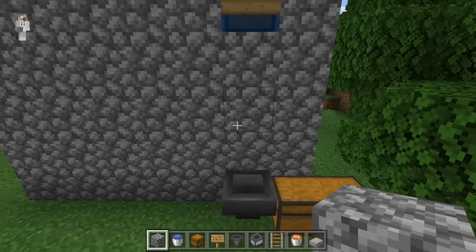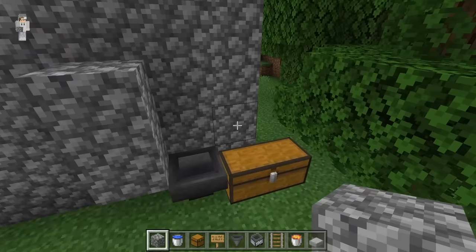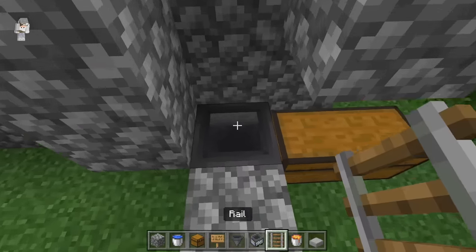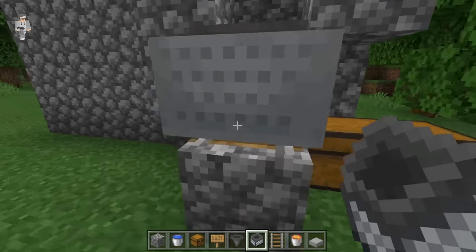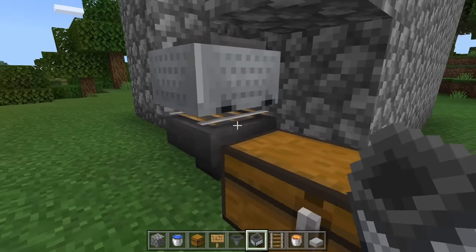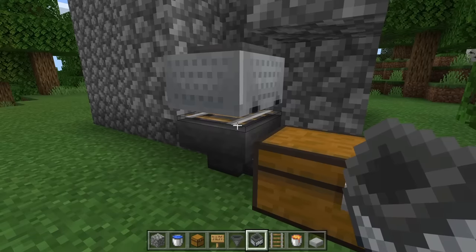The next step is to come over here, then place down two solid blocks. Then come over to this side, go one block above the chest, and place down another solid block. Then place down a temporary block over here, crouch down, and place two rails. Then place down your minecart with a hopper and push it. After doing this, break this block, and also break this rail. It might be kind of hard at first, but you should be able to eventually put your crosshair on it and break it.